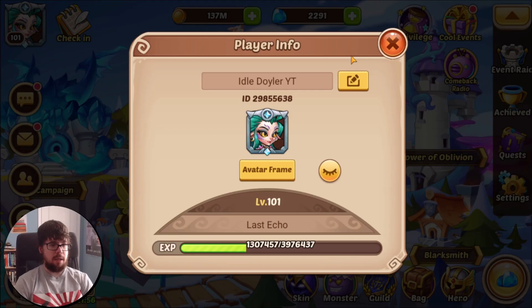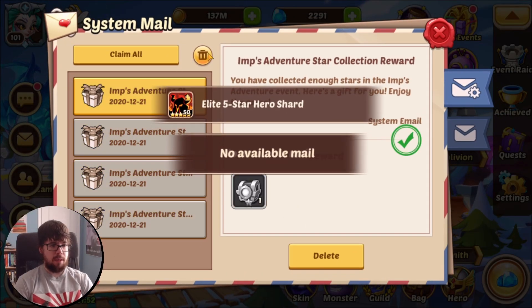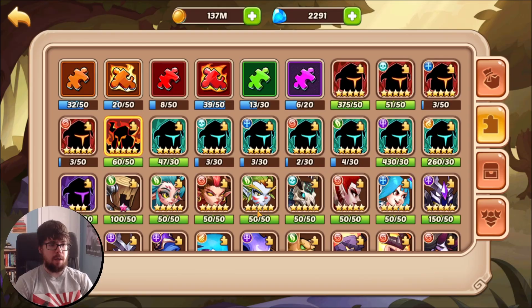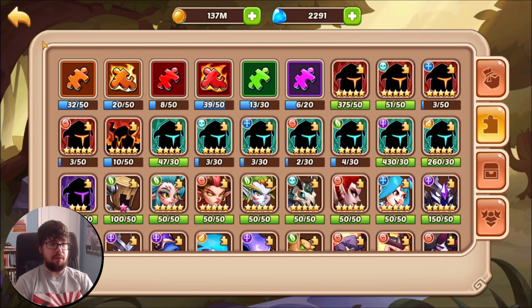Let's collect our initial rewards. Anything we can use right now? We'll open the elite shards — other than that, nothing too interesting. Yeah, we'll save the six-star chest for the winner. Thakwa — kinda cool. Saving the shards for Christmas.